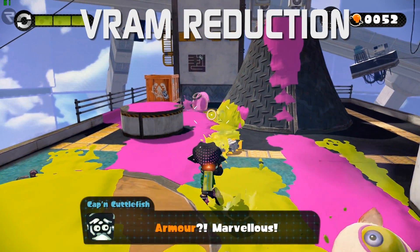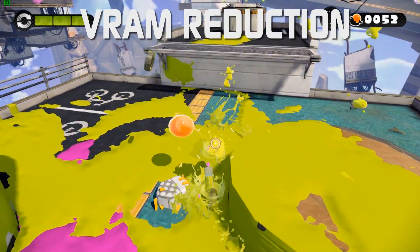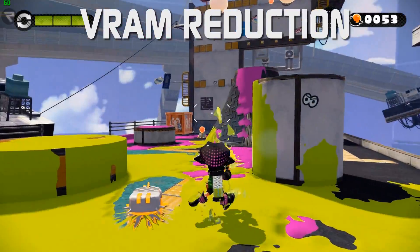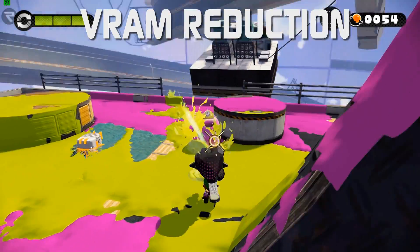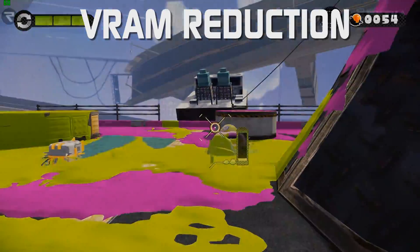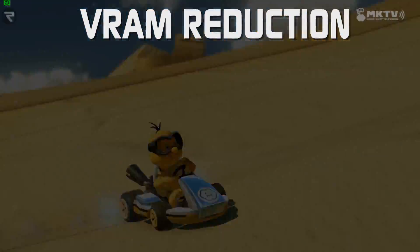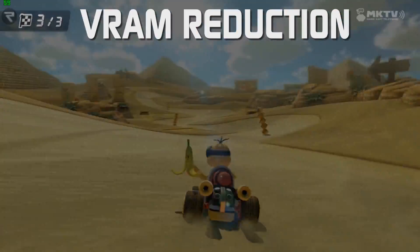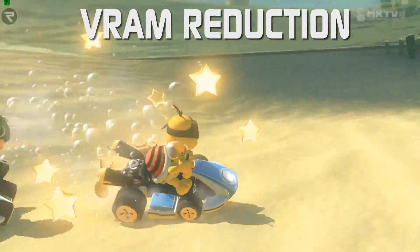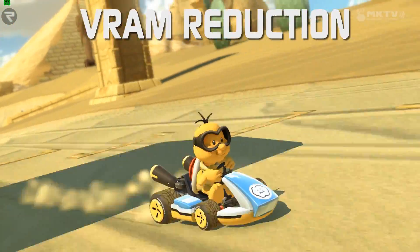VRAM Reduction. The VRAM Reduction update, which was teased for build 1.7.0, has finally been ironed out and arrives with its promised bug fixes which were present in the B version of the milestone build. Cemu now frees up unused textures to conserve and reduce your overall VRAM usage. VRAM refers to the video RAM your dedicated or integrated GPU needs to run Wii U titles in Cemu, and reducing it goes a long way toward increased performance.